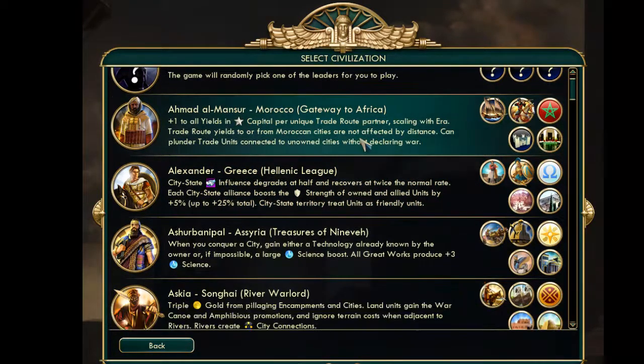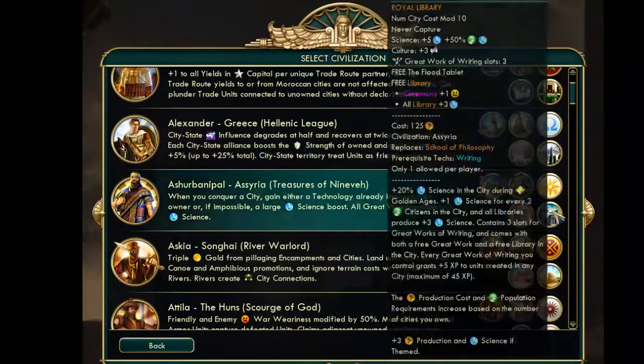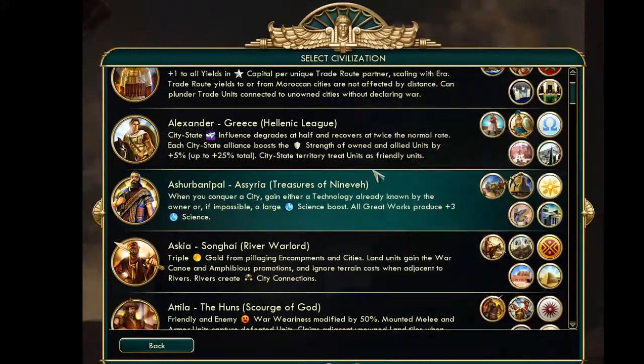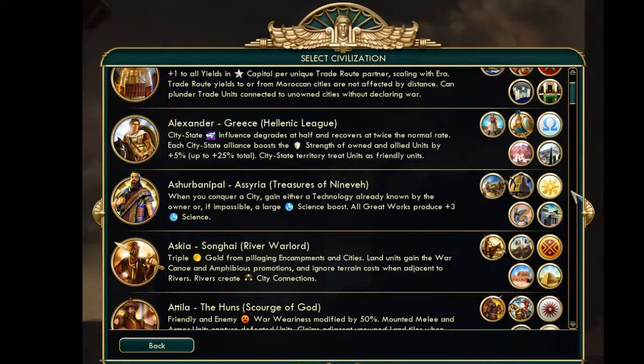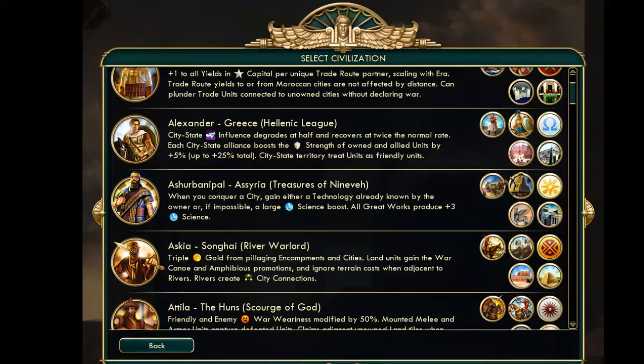Overall it adds a ton of flavor and versatility — you could play several different ways. For Assyria, before you might only have the Siege Tower and Royal Library and want to beeline Writing using a Tradition opener. But now you have two different routes. As for Askia, now you have a crossbow replacement that works very well with the Mandekalu Cavalry, both in the Medieval era, making that era a huge power spike for Askia.